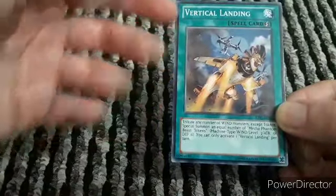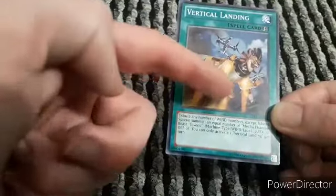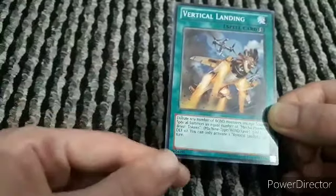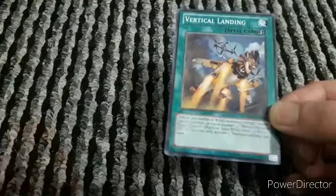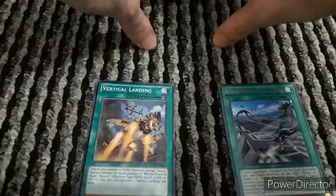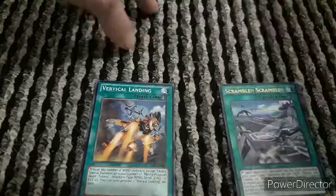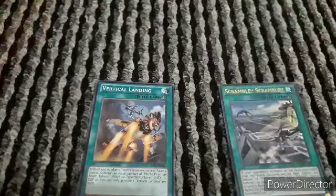Next we have one copy of Vertical Landing, another quick spell. Tribute any number of wind monsters except tokens to special summon an equal number of Mecha Phantom Beast tokens. You can only activate Vertical Landing once per turn. This could play into a combo - let's say you've got three Mecha Phantom Beasts and your opponent's got five monsters. You tribute two of them, summon two tokens, then Scramble Scramble to get rid of them all and summon out a large variety of even stronger monsters. There's all sorts you could do with this deck.